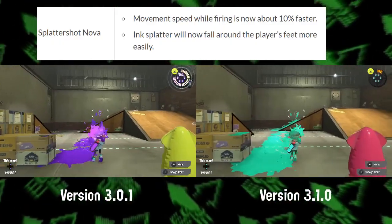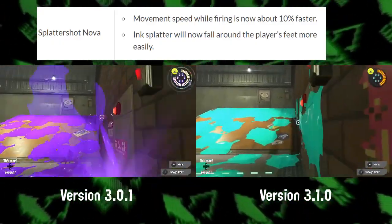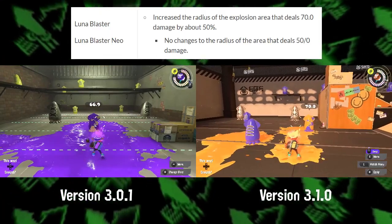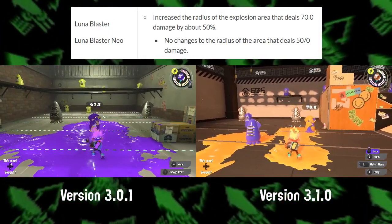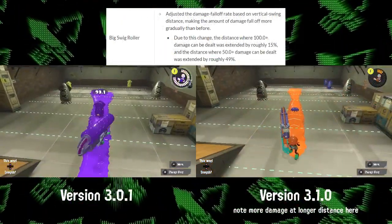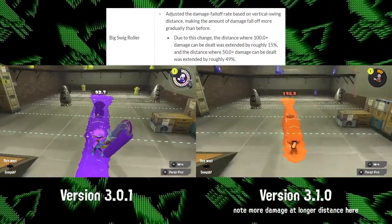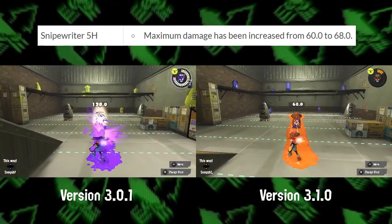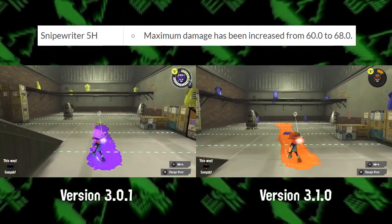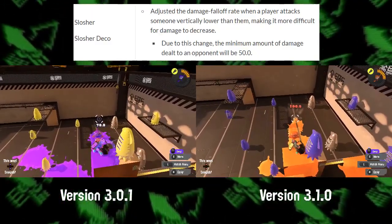For the main weapons: Splattershot Nova's movement speed and paint around the feet has been increased. Luna Blaster's 70 damage radius has been increased, meaning it's easier to do max indirect damage. Big Switch's falloff has been buffed. Sniperger's damage has been increased from 60 to 68. For Slasher, its falloff has been buffed, meaning it will always be a two-shot kill no matter what.